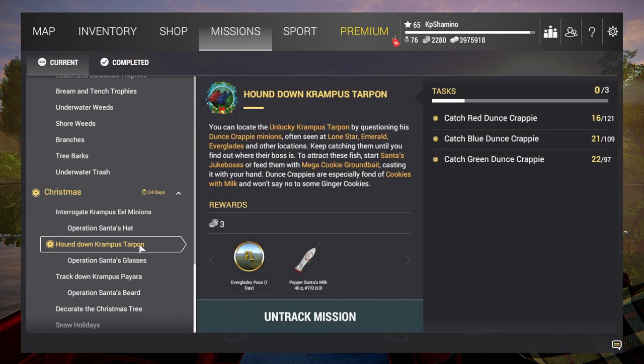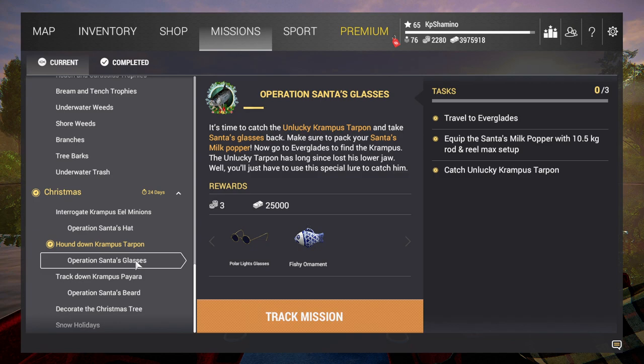That was it — how to do the Hunt Down Krampus tarpon mission and get the crappies. I'm going to do that now, then I'll make a video about the tarpon, and then we're going to use the polar lights glasses on those bags because I'm curious. Thanks for watching guys, have fun, bye bye!